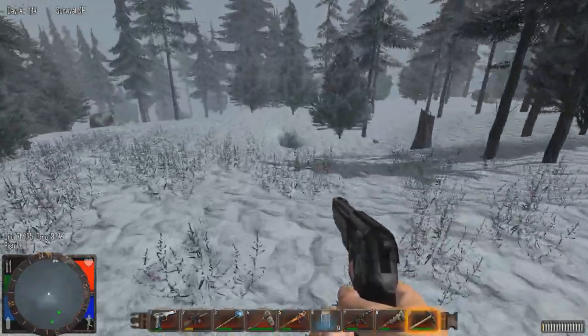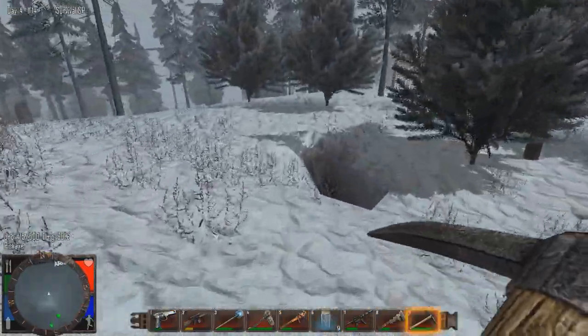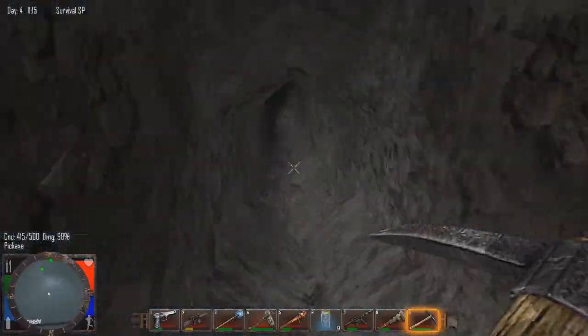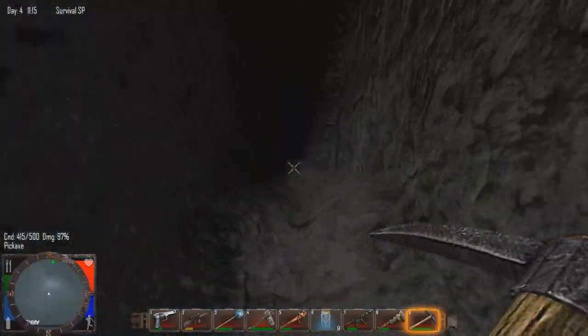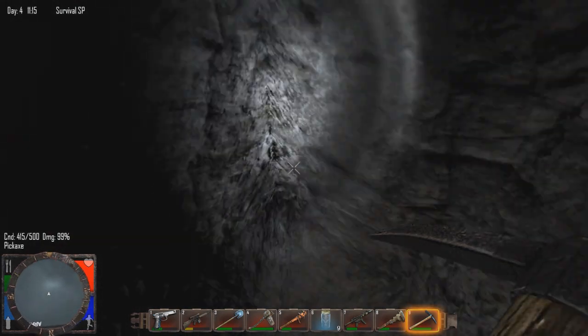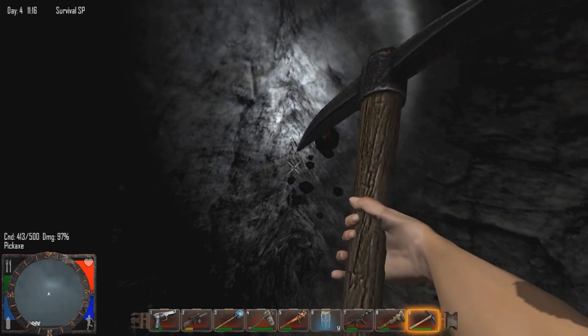We're going to go over to our mine and start mining a bit, because we need some stone for cement to go ahead and work on our rebar. It's going to be super fun to just gather all this stuff — because it's so fun mining. But we have a mining helmet, so this is exactly what it was built for.